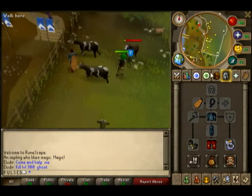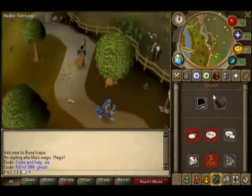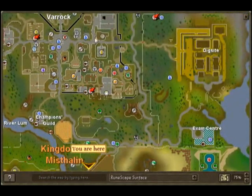Once you fill your inventory up, you can just walk to Varrock — it's basically just on the world map. You walk along this road right here, take a right, go up through here, and then you bank right here. Don't take this road even though it looks a little shorter to the bank, because right here there are a lot of wizards and stuff that will kill you if you're a low level.